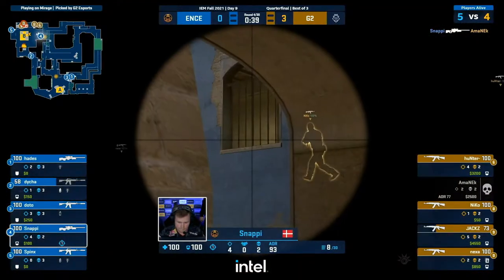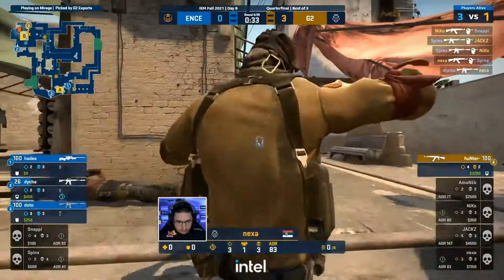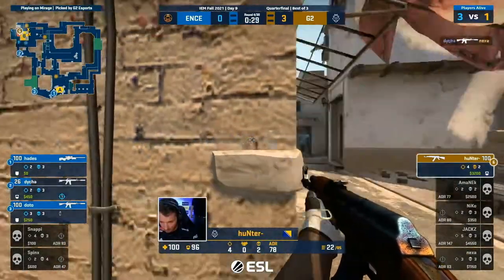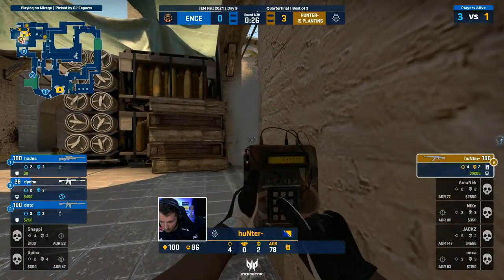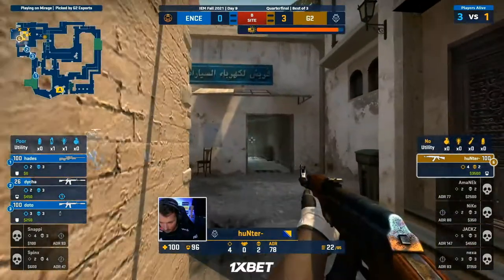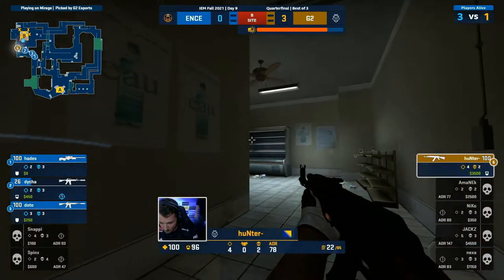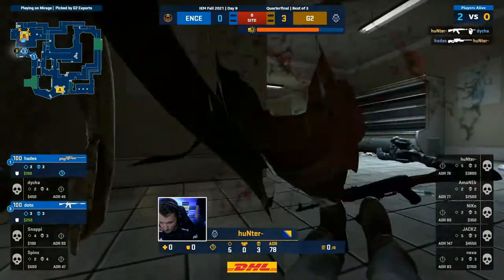That's Snappy striking for one ahead of the utility. Didn't pull the trigger in time. Spinks with a lovely lineup. Suddenly Hunter's only got himself to count upon. Bomb will be scooped up — he can use that smoke before it fades to get the bomb down uncontested. The rotate is on its way. Hunter has pulled off some miraculous things for his squad before. And already the first head found.